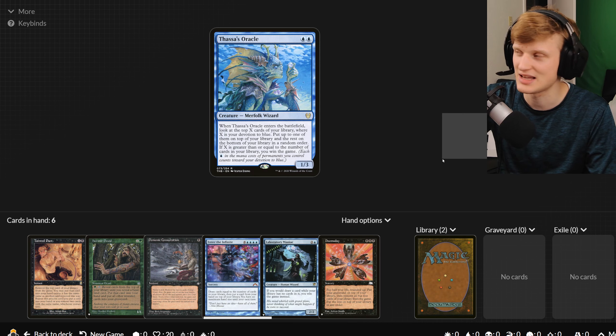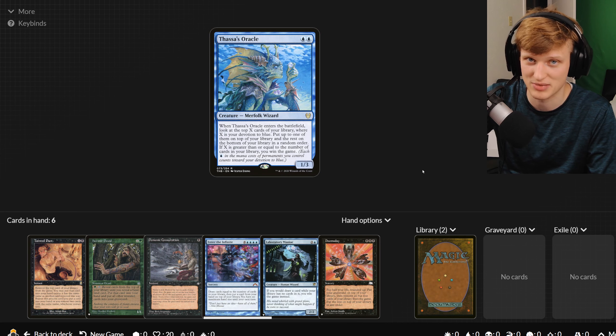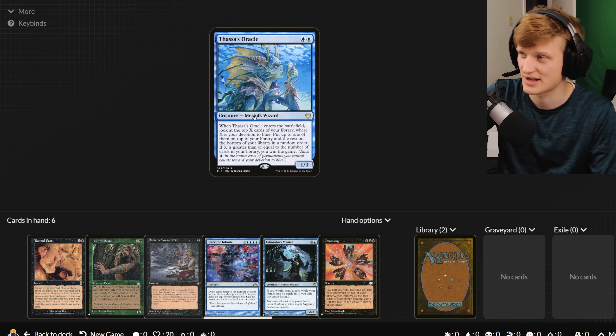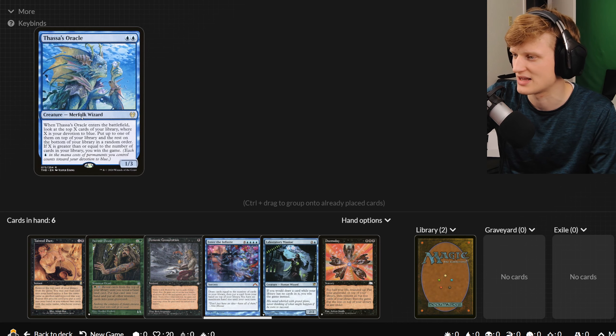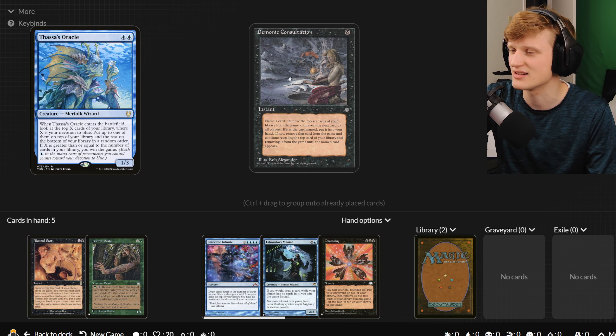How do I get to the state where my devotion to blue is two and my library has two cards? Well, you have to draw down your cards a bunch. How do you draw down your cards? There are a few cards that help with that. Let's pull up this card right here.